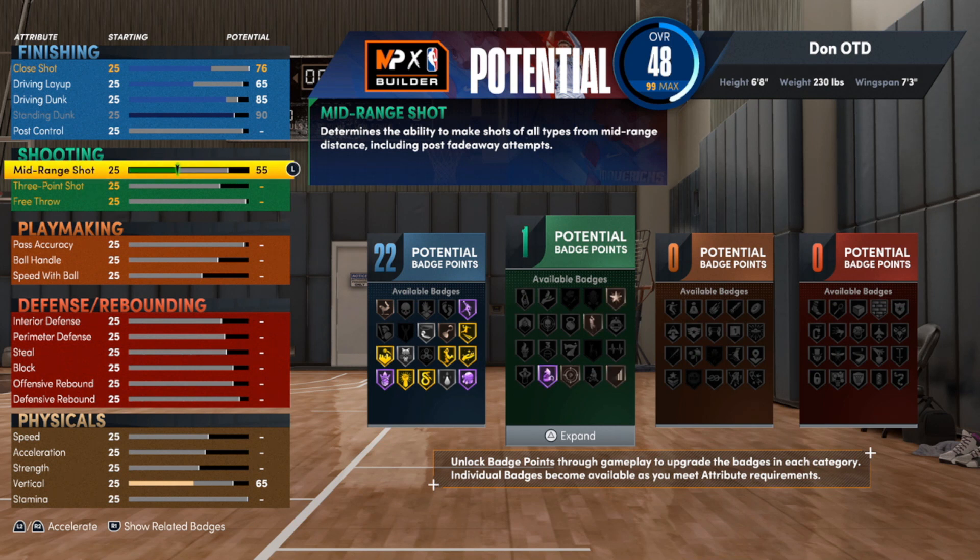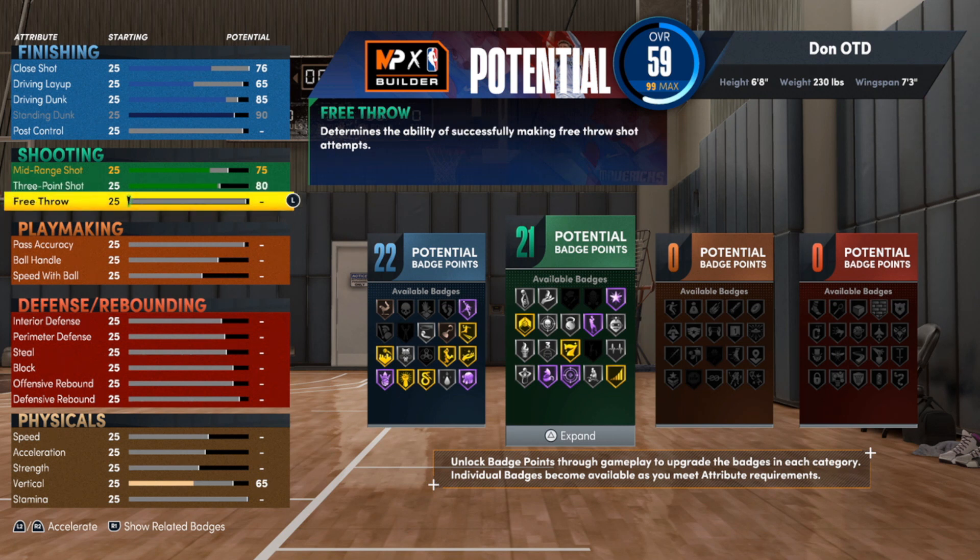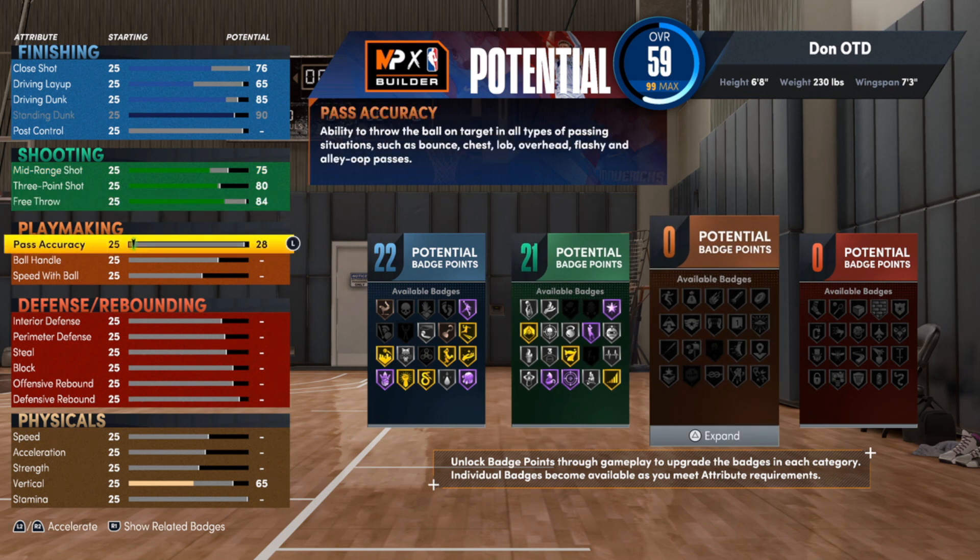For the mid-range, we're going to a 75 — you'll be able to hit midis pretty easily, the timing is straightforward. We're going to take the three-ball up to an 80, really just high enough to get Sniper on Hall of Fame — that's a crazy OP badge. For the free throw we're going with an 84, which is really high and you'll hit at a very consistent rate. That gets you 21 shooting badges.